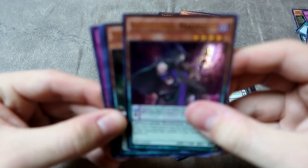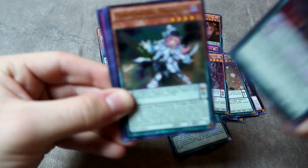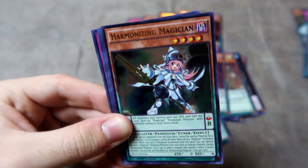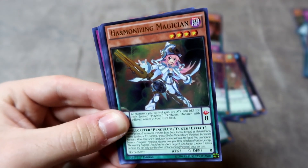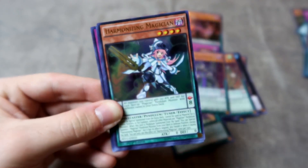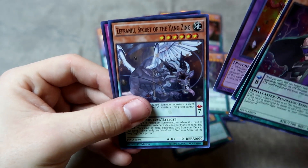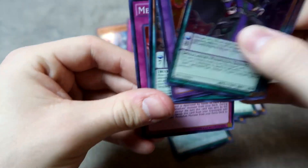Back-to-back Black Fang Magicians — I'll take it. And the card behind it: the third Harmonizing Magician. That's the third one and the final one we need. If we pull a fourth, I won't be upset, but it could have been something better. Then we have a Metal Foes Urikalk, a Zafranu, Secret of the Yang Zing, and a Metal Foes Counter.